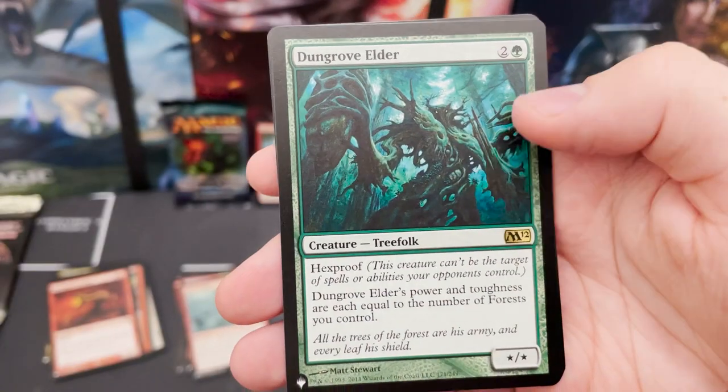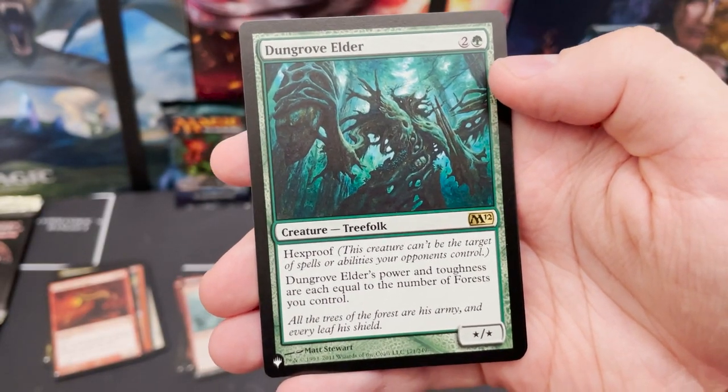Jungle Shrine — I think we already got that. Dun Grove Elder. So this is at least a double-rare pack.